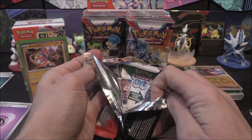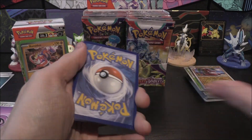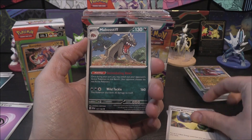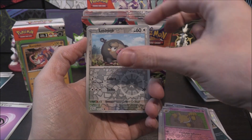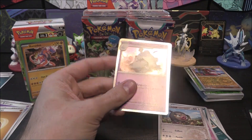Next pack: Capsakid, Potion, Buizel, Energy Retrieval, Mabosstiff, Oinkologne, Spiritomb, Hypno Reverse, Lechonk Reverse, Houndstone as the holo.